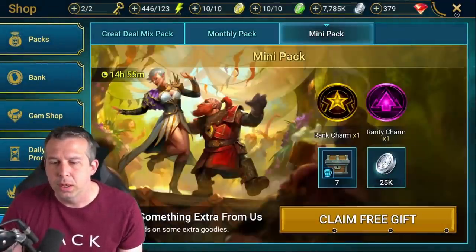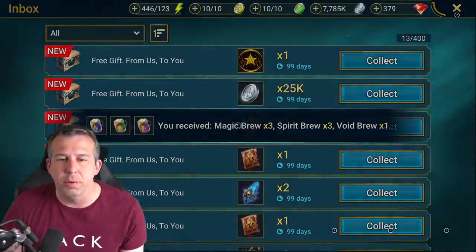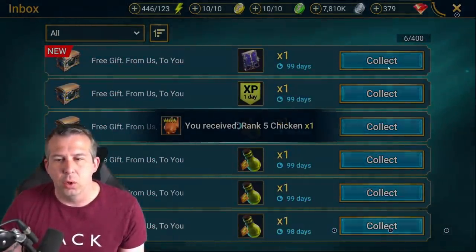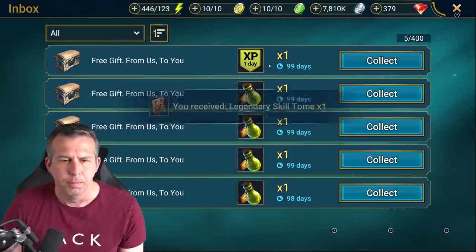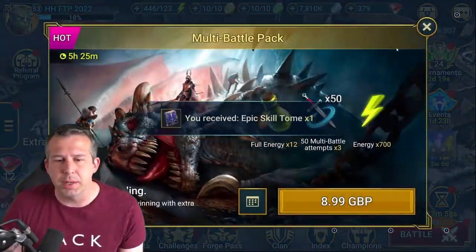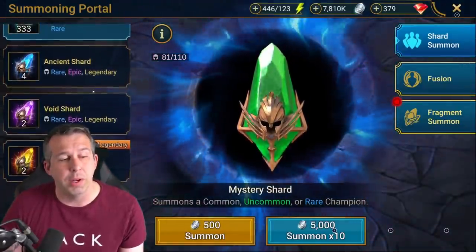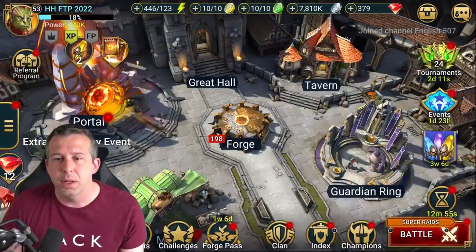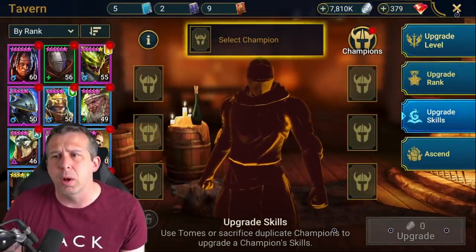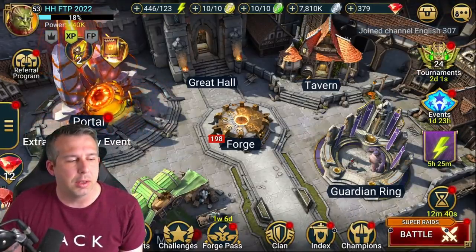All of the community gift stuff can just sit in your inbox if you want, but there's no real reason to hold most of it. XP boosters I'll leave in there until the next fusion, same with energy packs. The rest goes into the account as a good top-up to shard count and resources. Gems are in a dire spot right now.